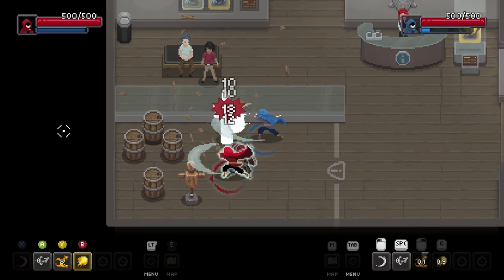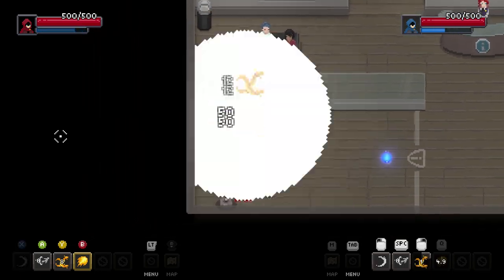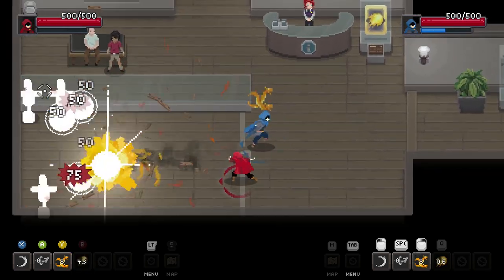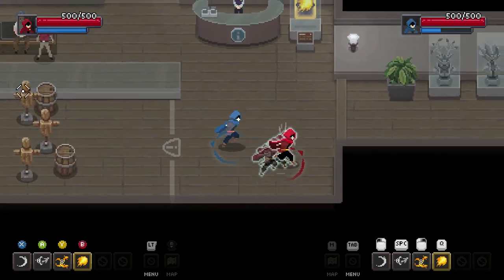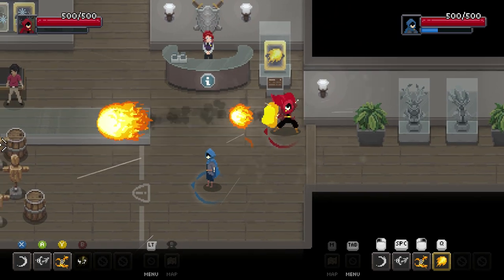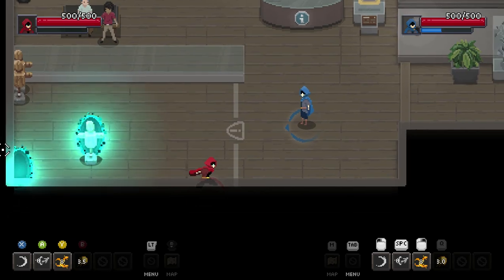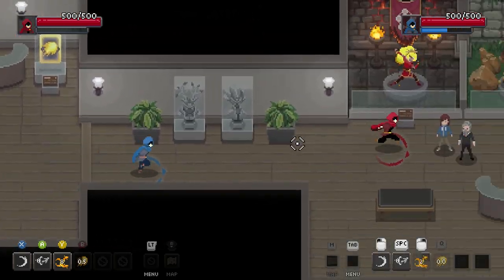You build up the meter by doing regular abilities. You can use your regular arcana to charge it too — Q or B. Without it activated you can just do it regularly for a regular attack, and obviously you know what right click does.